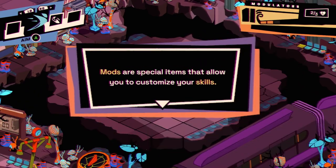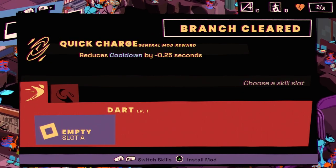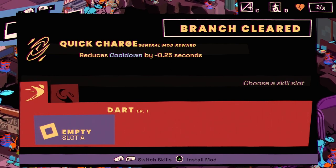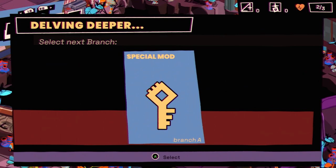Mods are special items that allow you to customize your skills. Quick Charge — General Mod, reduce cooldown by 0.25 seconds. Let's put that on Dart — Dart seems like the better of the two skills for now. Where to now Thomas? 'Special Mod — select next branch, Branch A.'